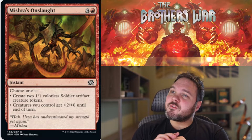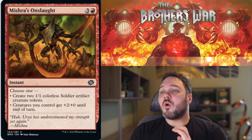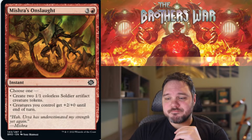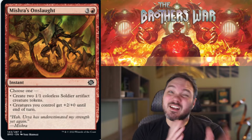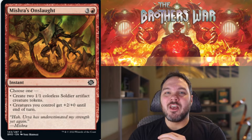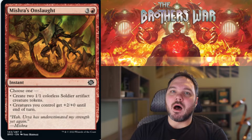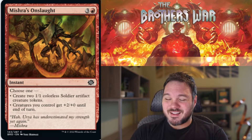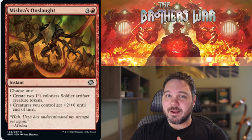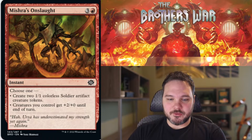Up next we have Mishra's Onslaught. For 3 and a red, you get an instant — choose one: create two 1-1 colorless soldier artifact creature tokens, or creatures you control get plus 2, plus 0 until end of turn. This is playable when you're going wide, otherwise it's not. It's nice that it can help you go wide or pump things up. It's much better in multiples because usually you want the plus 2, plus 0 to be the winning blow, and otherwise you're building your board. I give this a Synergy C- — you're definitely going to want to play it when you are going wide.